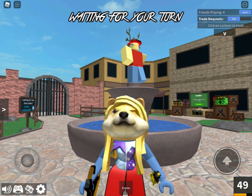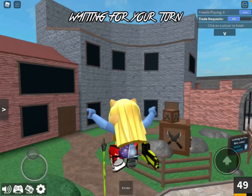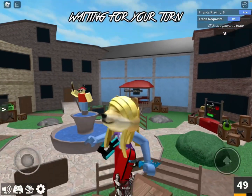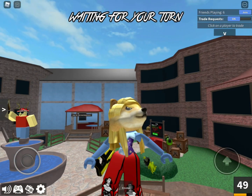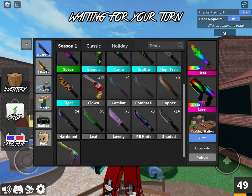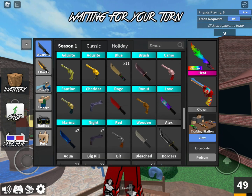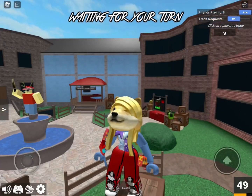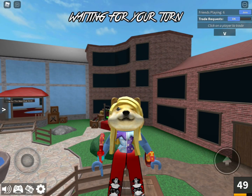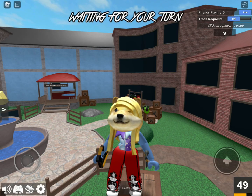Please excuse the interruption — we interrupt this program with our advertisement. Our advertisement is going to be for the clown set. If you want to buy the clown set, you can get it for $9.99 at your local Walmart. There are only two left in stock, so order fast. You can also get it online at Starbucks.com. Thanks guys for watching — you may now continue this program.